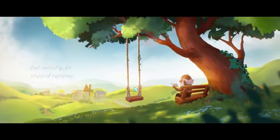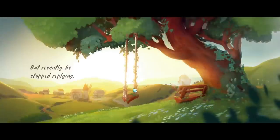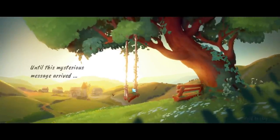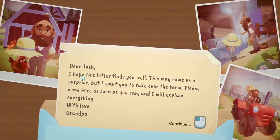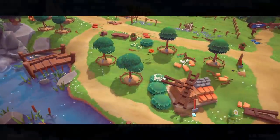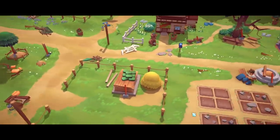The story unfolds: you used to write letters to Grandpa but recently he stopped replying. Then a mysterious message arrived — 'Dear Josh, I hope this letter finds you well. This may come as a surprise, but I want you to take over the farm. Please come here as soon as you can. With love, Grandpa.' There are lots of loading screens but they're all very fast — not even half a second.